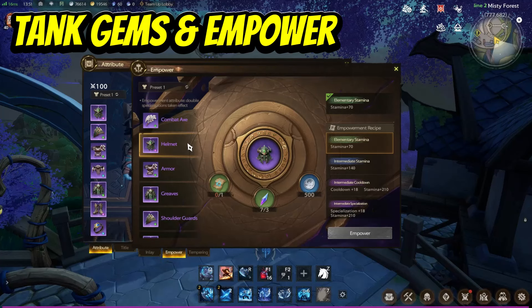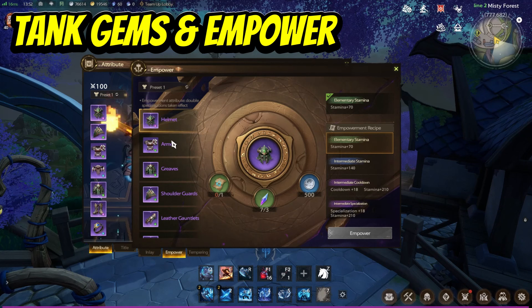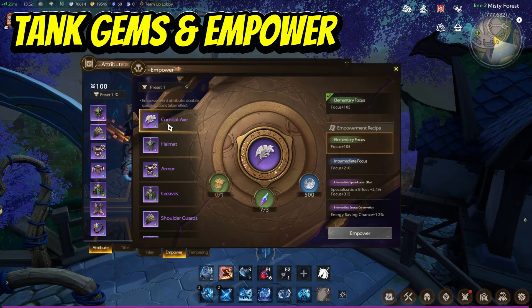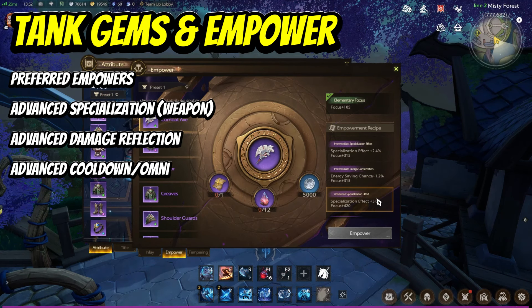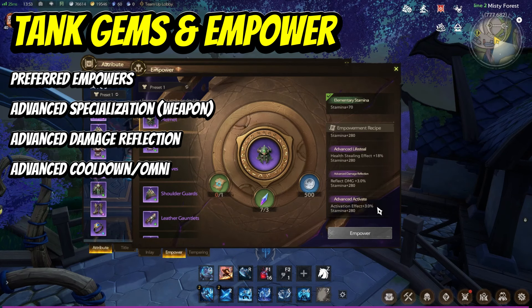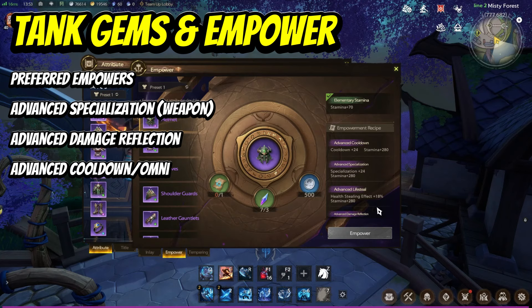For empowering, start with stamina, strength, and focus. Stamina will fit into your helmet, armour, and greaves. Strength goes into your shoulder guards, leather gauntlets, and boots. Focus goes into your axe. You can then upgrade these to intermediate blue level if you've got the materials. As you progress to equipping purple quality, I personally look at things like specialisation effect and focus for extra resistances, and then options like reflecting damage and health stealing — things like health stealing effect plus 18%. These are very strong for tanking.